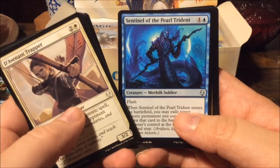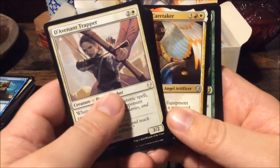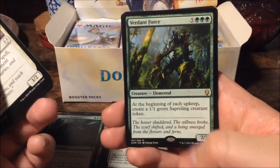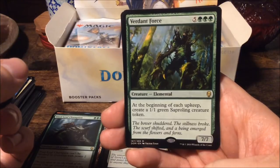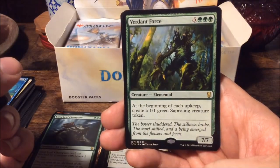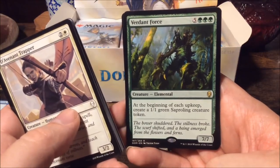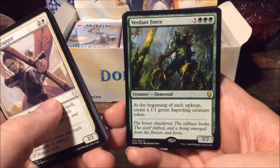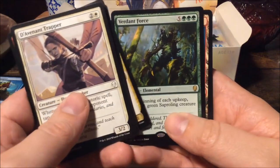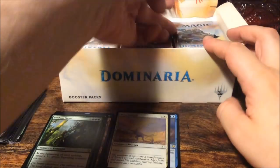Wild Onslaught, Sentinel of the Pearl Trident, and Tiana Ship's Caretaker. As a rare we get Verdant Force — also a reprint from Alpha or Legends, one of the two. It's an eight-mana seven-seven, and at the beginning of each upkeep you create a one-one green saproling creature token. Very nostalgic. Still no mythics so far.